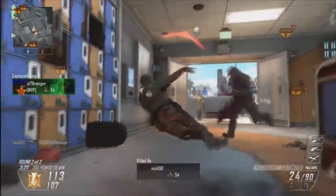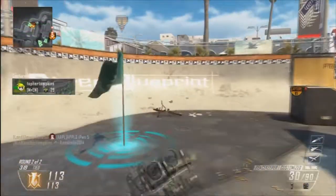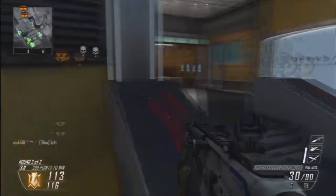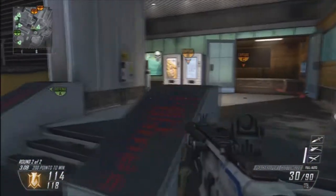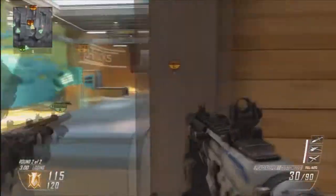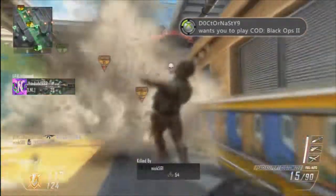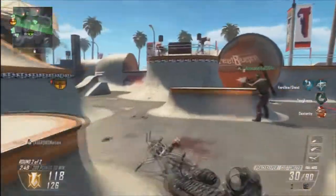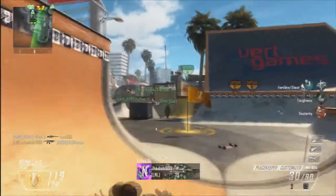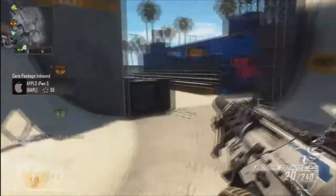We're losing the domination flag and at this point I feel like I'm running around like a chicken with my head cut off, just trying to fill all these roles and it's not possible. I cap A and try to go back to B and push them back, but I feel like I'm in quicksand — going nowhere very quickly. I'm not going to stop trying or give up on the team. There's a guardian here so I try to crawl underneath it, but I got too close and there was no avoiding it.